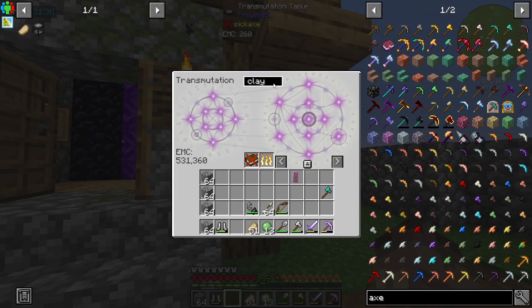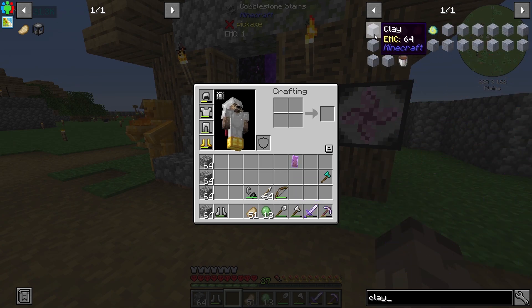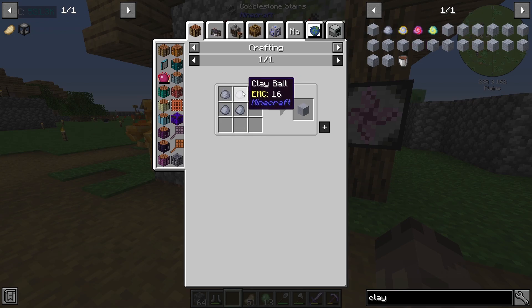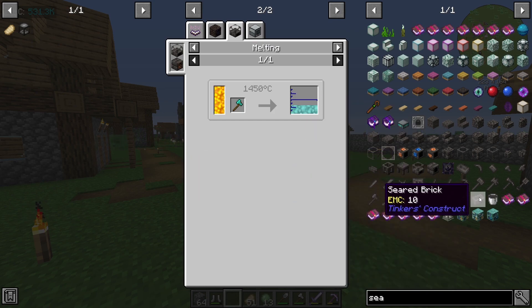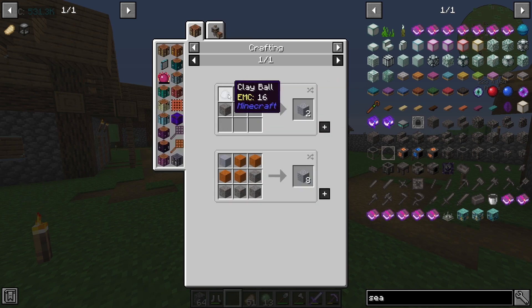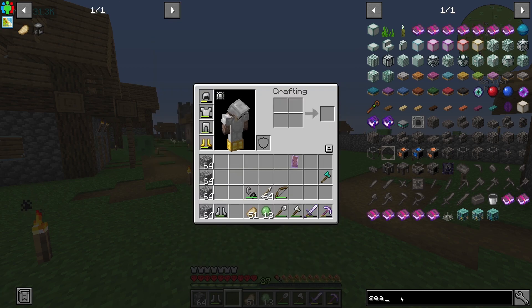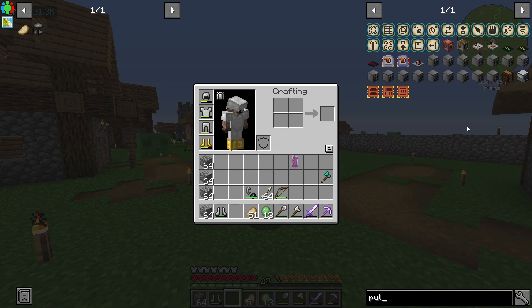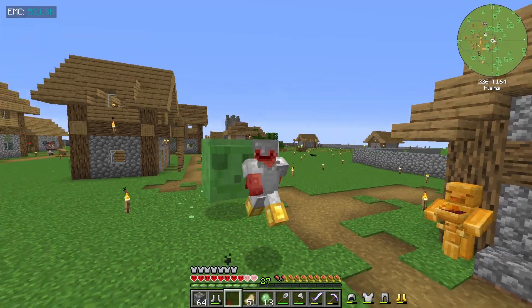I need some clay. If I look at a seared brick I obviously need some grout, and to get grout I need clay — which I don't know how I'm going to get — and sand. I don't really know how I'm going to get sand either unless a wandering trader spawns in and magically has some. So I think unfortunately I'm going to have to go for something called a pulverizer, which contains flint and pistons.